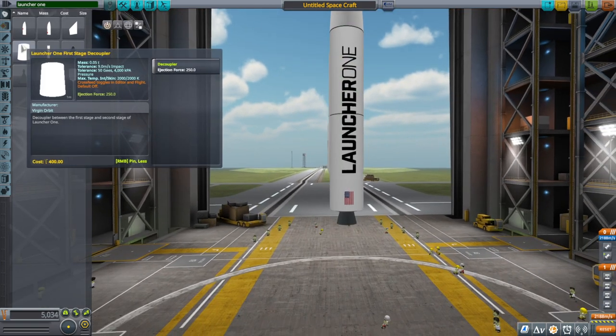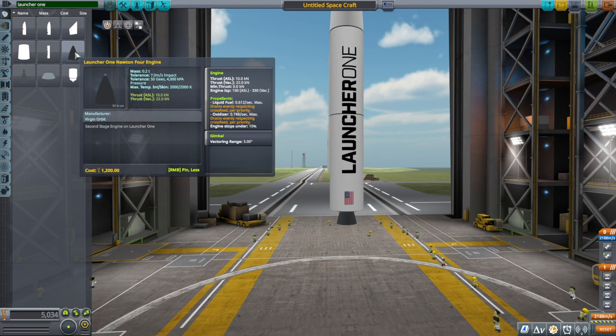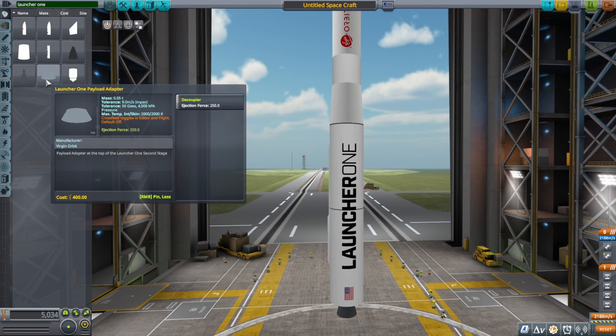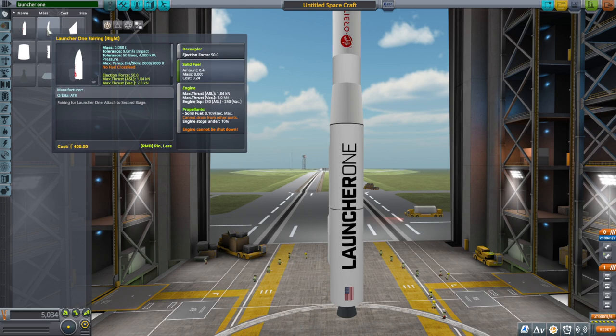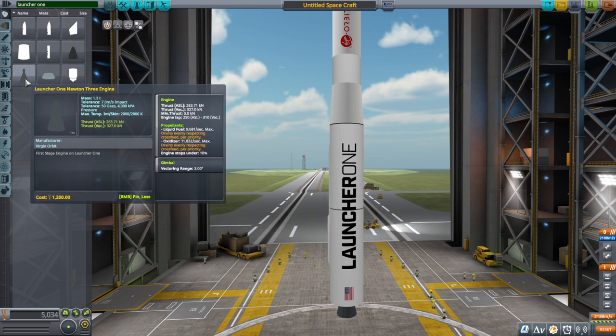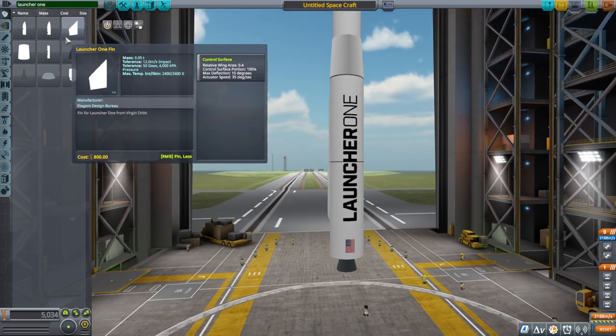I started off with the second stage, which is the upper stage in this case, and then we've got Newton 4, then the payload adapter, then the fairings, then the first stage, then Newton 3, which is the first stage engine, and then fins.